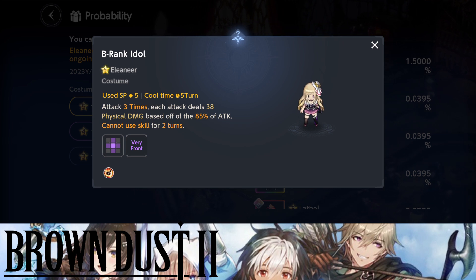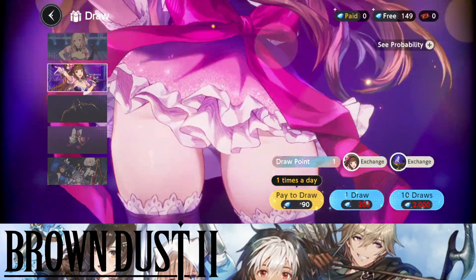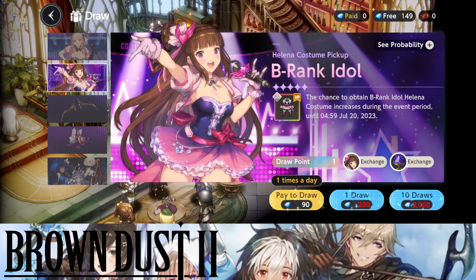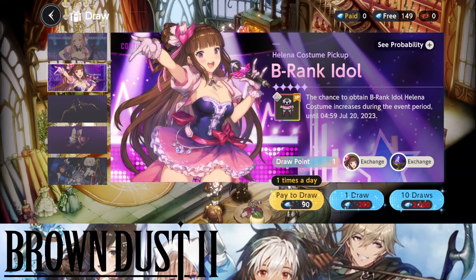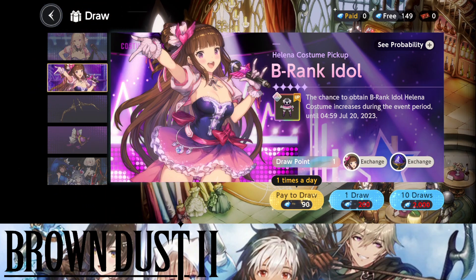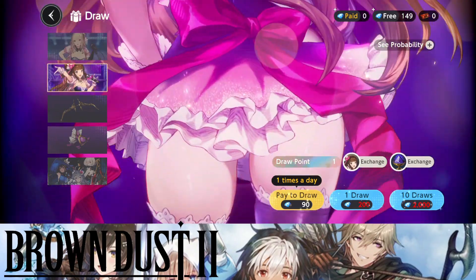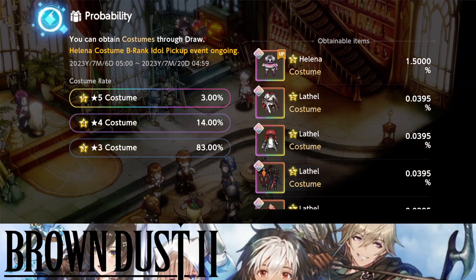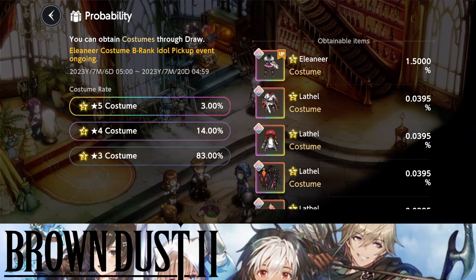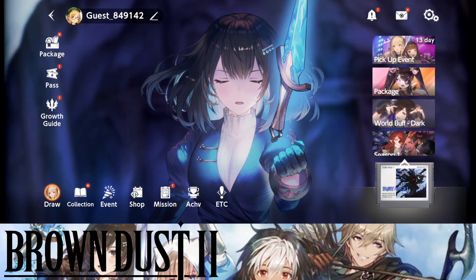Don't summon for this character. If you're going to go all-in on one character, Helena will be the character to go for — get multiple copies of her, she's absolutely amazing. So Helena — that's how you say the name — and this one is Elena. Don't go for Elena; she's a skip in my opinion. But Helena is definitely worth summoning for.